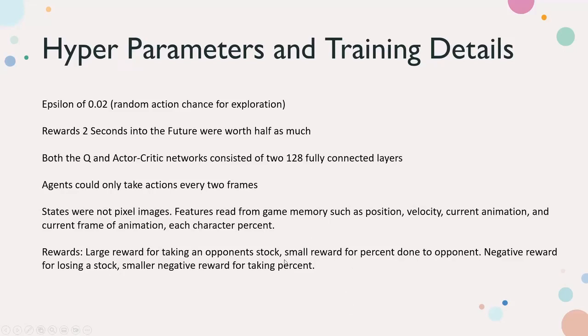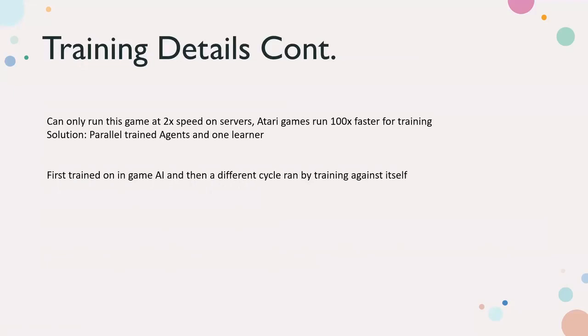On rewards: large reward for taking a stock, negative for losing a stock; deal percent is good, lose percent is bad. One interesting difficulty they ran into is you can only run this game at 2x speed on servers, whereas Atari games you can run hundreds of times faster for training. You can't train over a hundred times slower — well, you can, but it would just take forever.